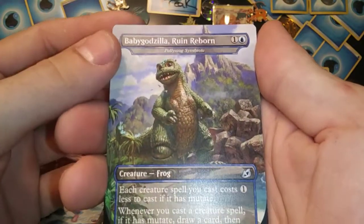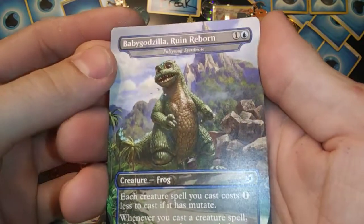Gem Razer extended rare — that's the box topper, look, that guy in the box — bam, there you go. That's dope! Baby Godzilla Ruin Reborn — sweet!